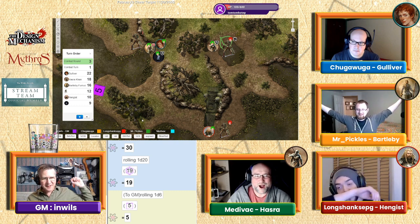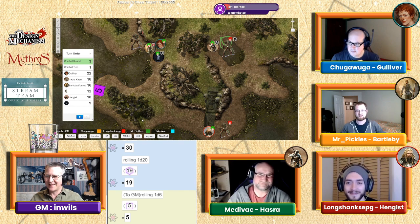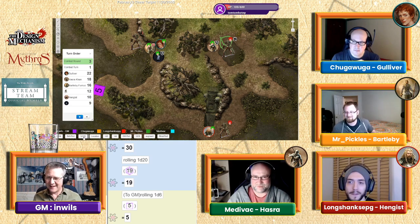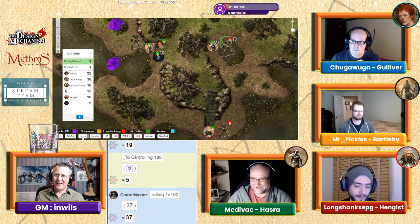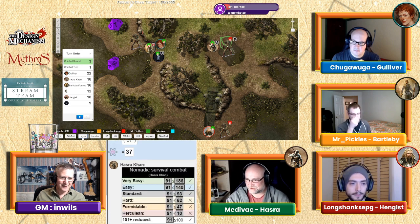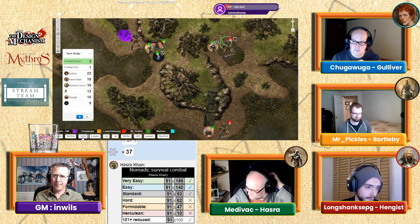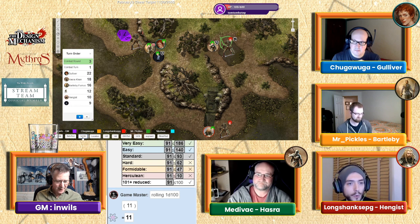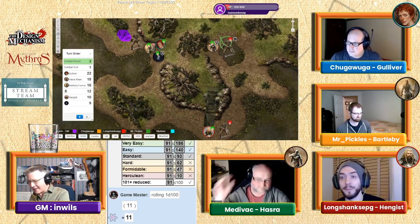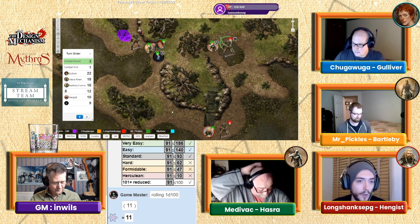Hazra's skeleton tries to hit Hazra — rolls 37, which hits. Hazra attempts to parry with a 91 — successful. Down at Hengis, his skeleton tries to hit but can't attack this round due to over-extend. That action is ignored. Hengis, your turn — he will delay and attack the zombie.